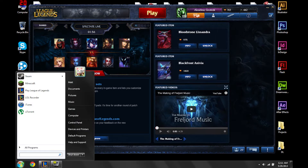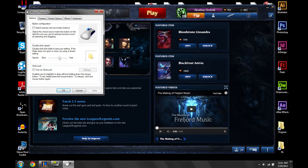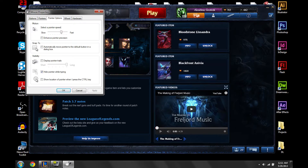Go to Start, go to the search bar, and type in 'mouse.' Click on the Mouse settings, and this should pop up. Go under Pointer Options, and Enhanced Pointer Precision should be on by default.